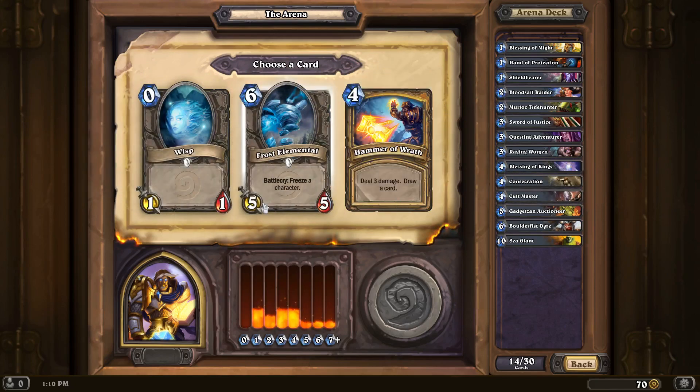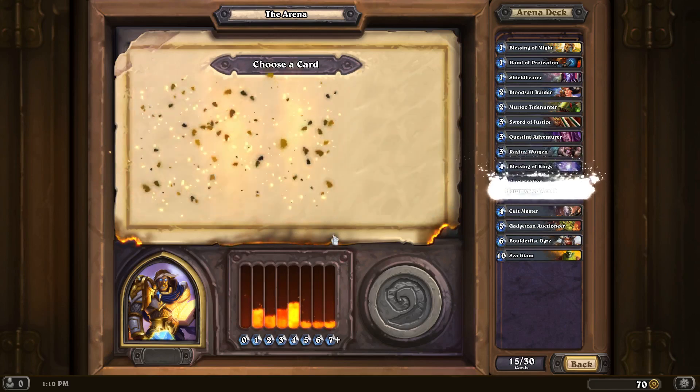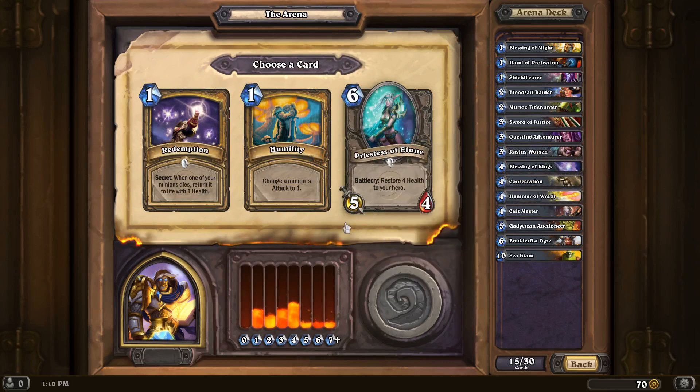Hammer of Wrath — excellent card draw. I like the Battlecry here. Wisp. Hammer of Wrath — more spells to go with the Gadgetzan Auctioneer, I think.